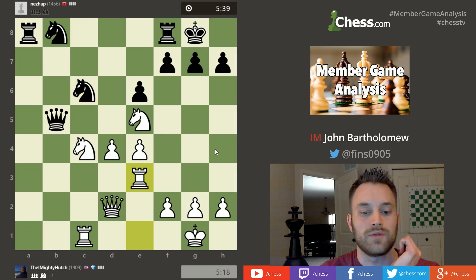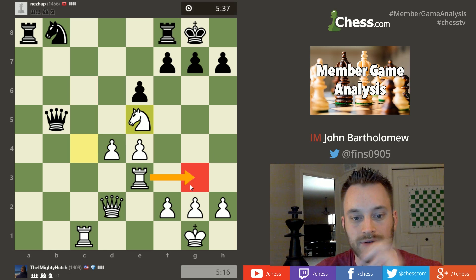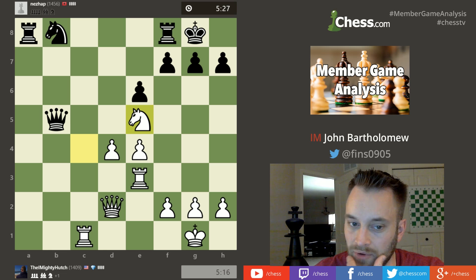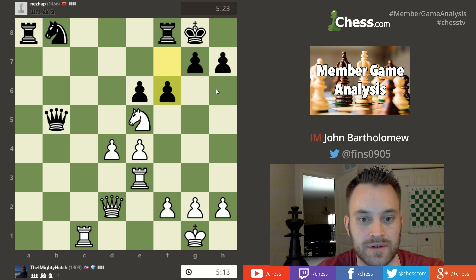Rook c3 — hmm, that's interesting. I wonder if hutch is thinking about trying to swing the rook over to g3 and attack the pawn on g7. That could be what he's thinking — that's an aggressive plan. If he goes for that plan it makes some sense, because black doesn't have a lot of defenders around his king.